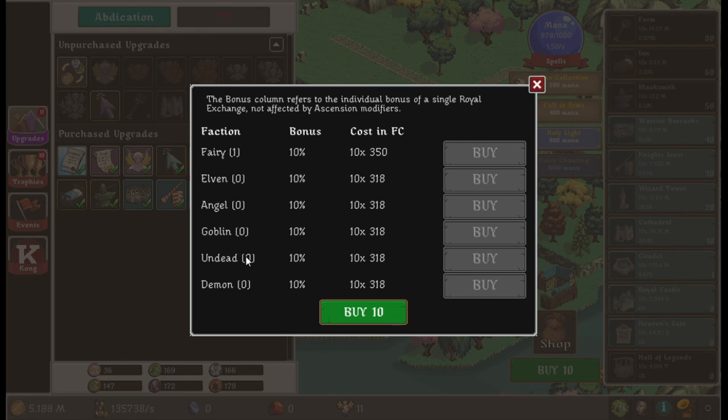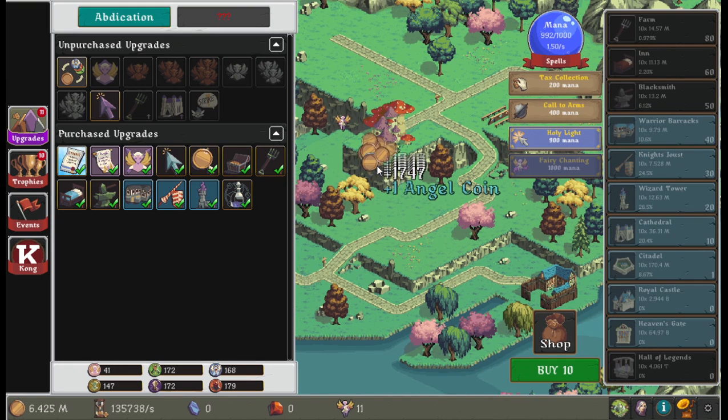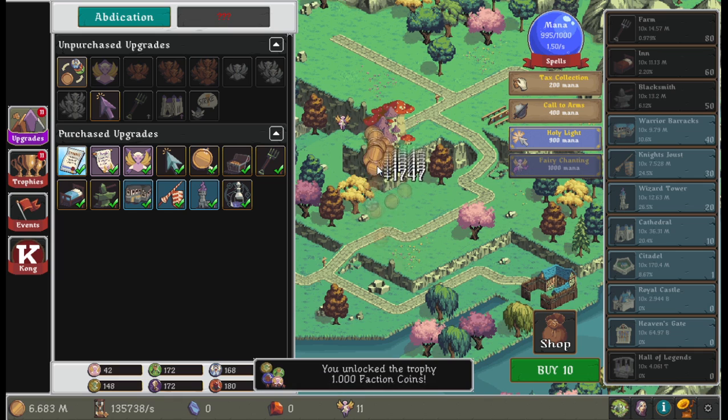The six factions are: fairy, elven, angel, goblin, undead, and demon. I assume angel, elven, and fairy you're going to want if you are good, and goblin, undead, and demon you're going to want if you're evil — although I'm sure there's probably plenty of chances for crossover with specific builds.